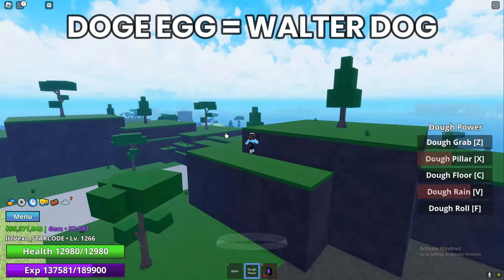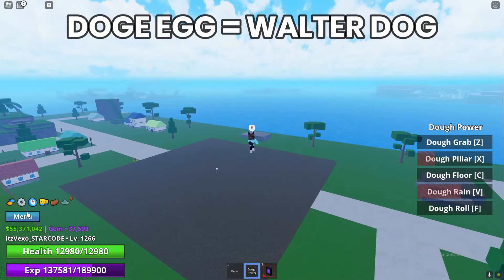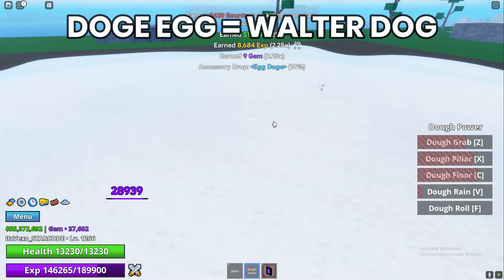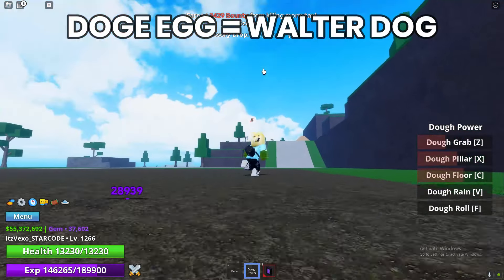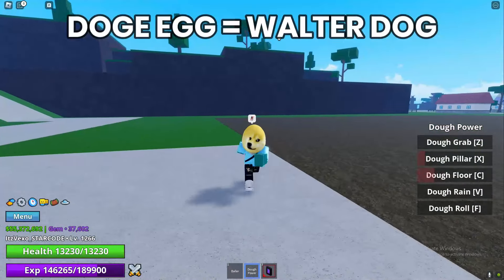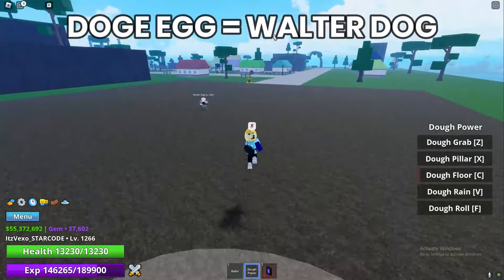We then move on to the next location, which is the Egg Dodge. The Egg Dodge is obtainable by killing Water Dog. Kill Water Dog and you get the Egg Dodge — 10% chance. That's how to get the Egg Dodge; the location is at Flopper Island, Water Dog.